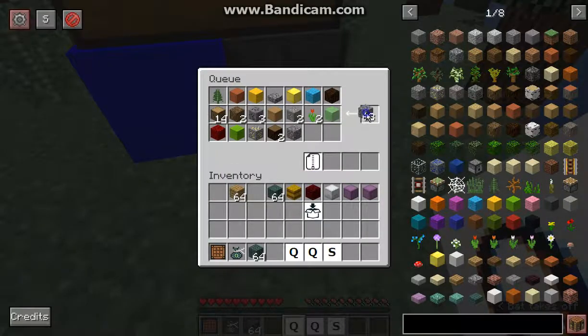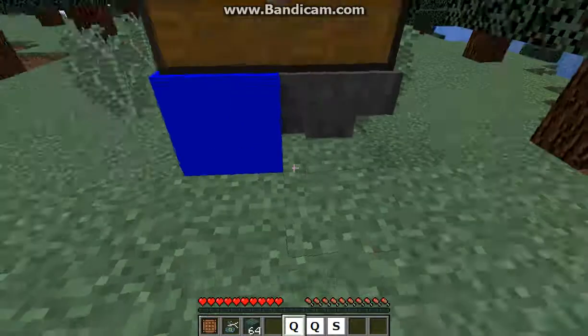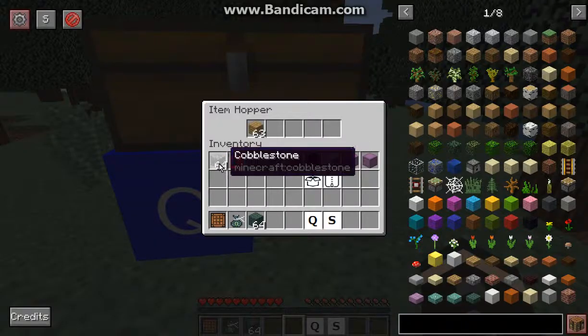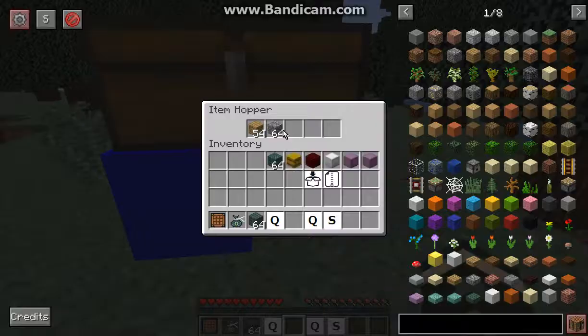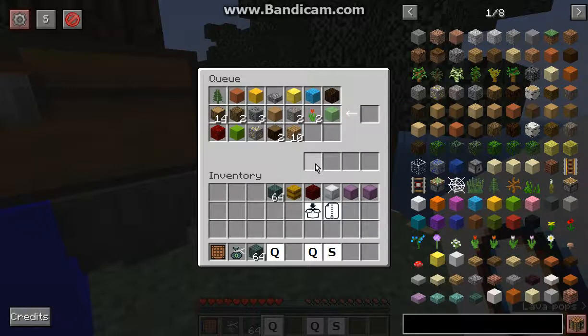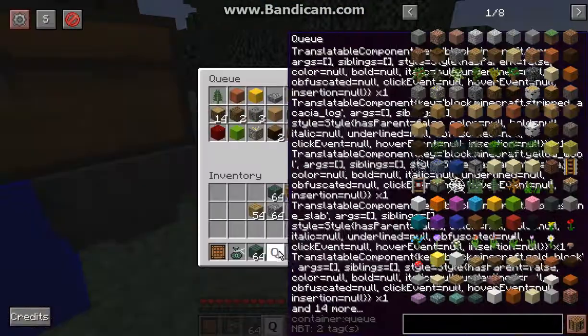None of them actually stack unless you put a compress upgrade in. You can shift-click it and it'll go in with the compress upgrade. If I put the item in like so, I can have it input into the queue item via hopper, and it'll actually empty the hopper and go into the item specifically. It seems the compress upgrade will work when you have the item in your hand, compared to in the queue itself through a hopper. Keep that in mind.